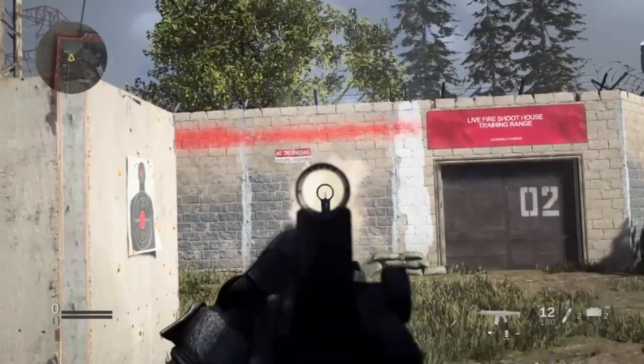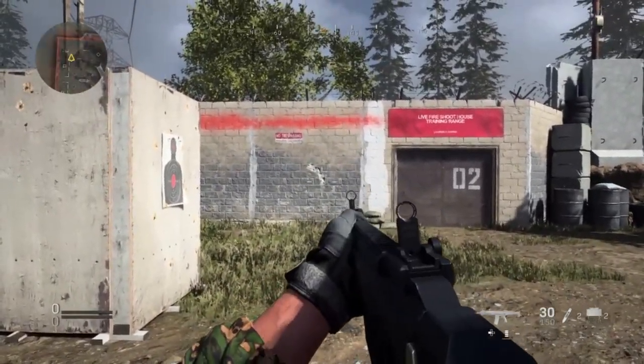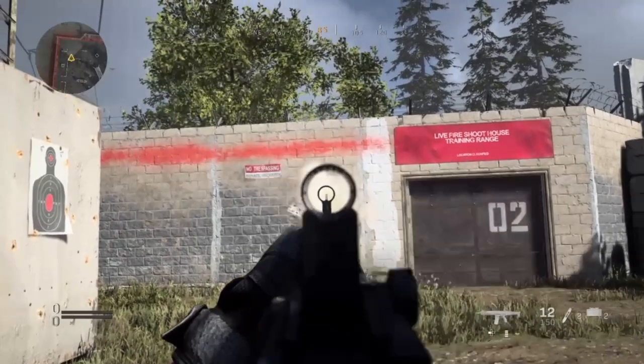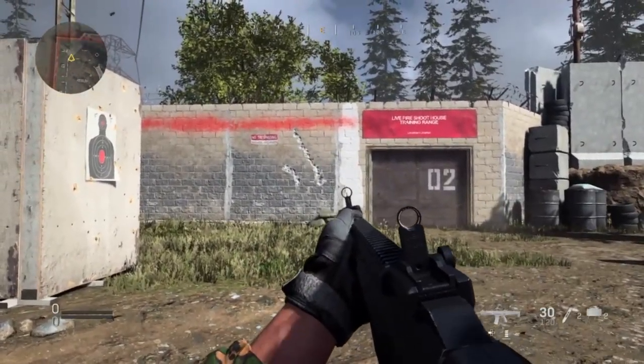This is the Kilo 141. Standing up, recoil is actually pretty good. But as soon as you crouch down, as you can see, it starts off fine and then you just completely veer off into the top left corner.